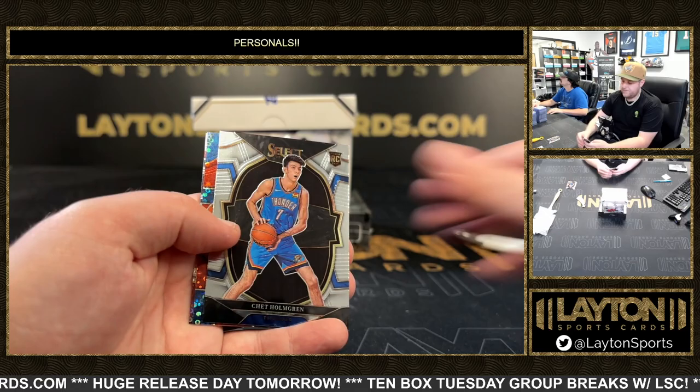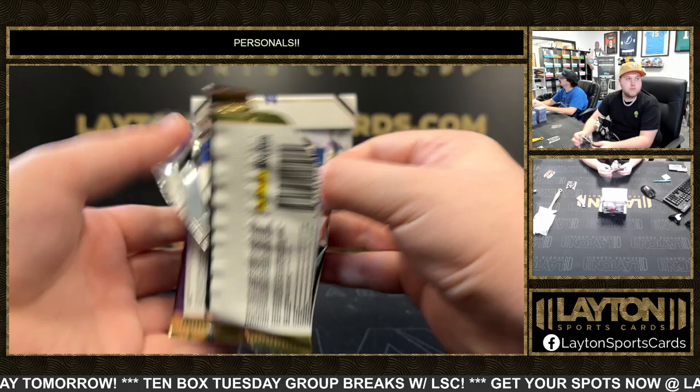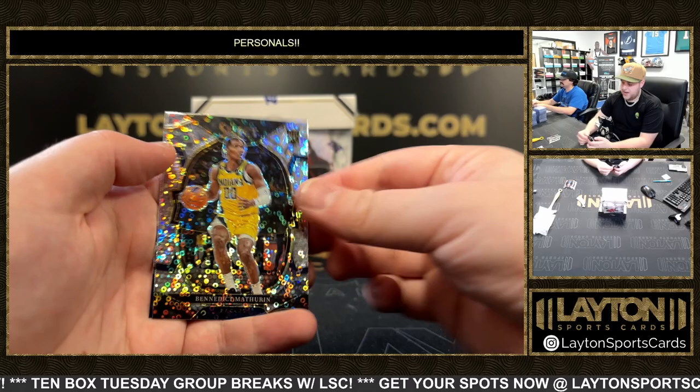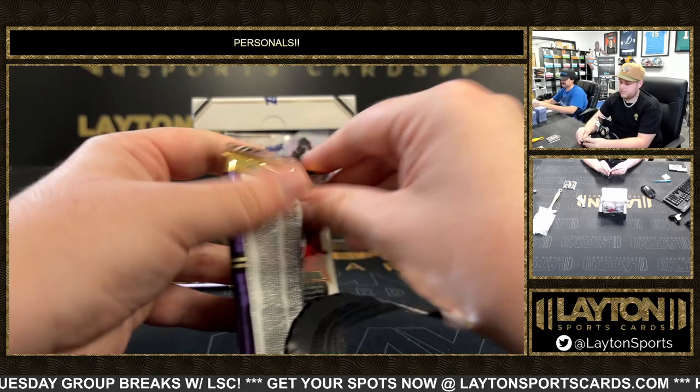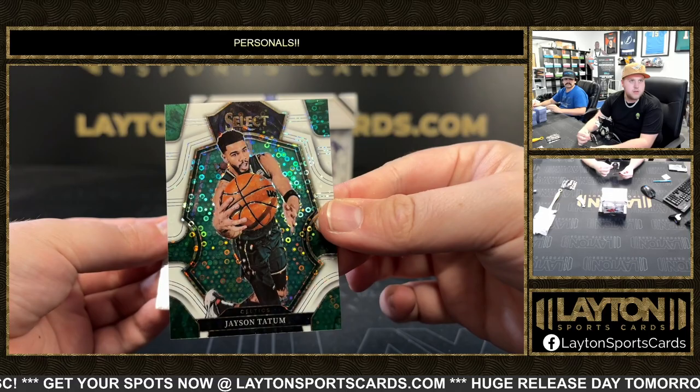Chat, rookie red — Usman Zhang, numbered 2 of 49. And a Disco of Bam Adebayo. That is a Benedict Matherin Disco and a Tyrese Maxey. There's a white Jayson Tatum — that's pretty clean, 50 of 75. For the C's, Bradley Beal Silver. Very nice.